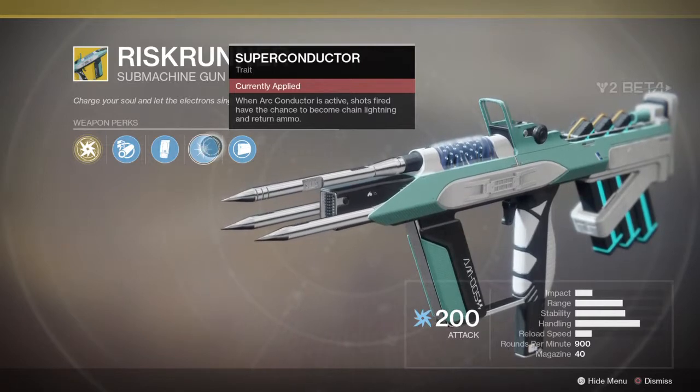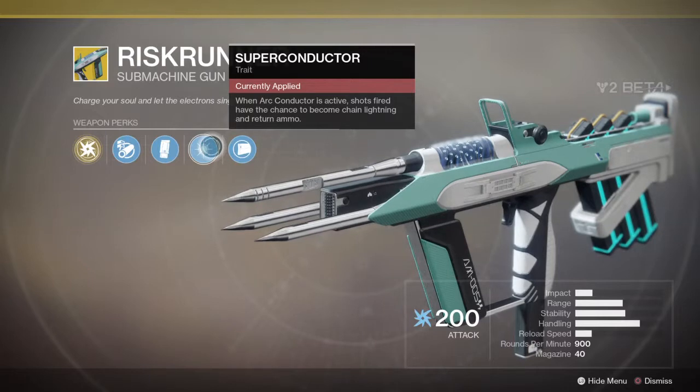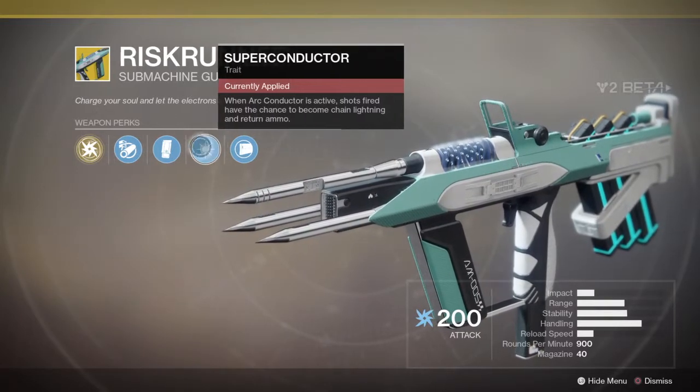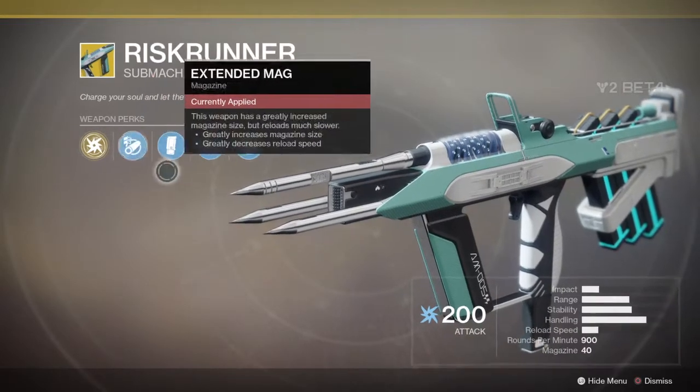Fantastic in the campaign, especially when you've got a lot of Cabal around — the arc damage conducts across a whole lot of them, so you can just spray bullets into one guy and get three or four guys easily. It's also got an Extended Mag and Arrowhead Brake.